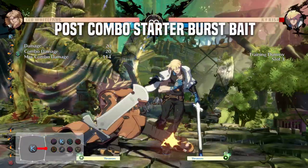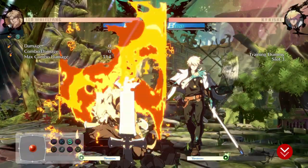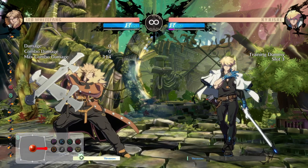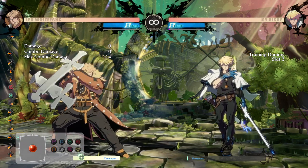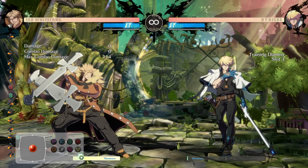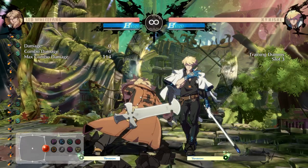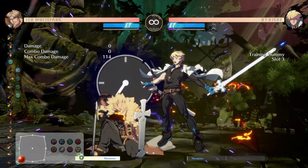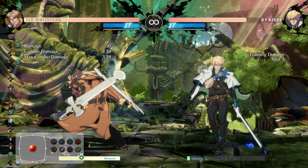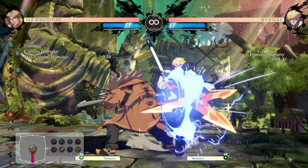Here we cover them bursting as they get up, here we cover them bursting once the mix actually starts happening, and here we bait the yellow RC once they block one or two hits of the mix. For some characters baiting resources is a lot easier than others — doing this with Ram, for example, is super easy especially in the corner. The thought process combined with your in-game experience will reveal a lot of situations that are actually in your favor. The greatest thing is, once you find these spots it becomes less about practicing the baits and more about practicing the punishes, because baiting a burst gets you a huge counter hit and the same goes for yellow RC. Give this about three minutes of practice to find one or two spots, then you can take it down to one minute minimum and just focus on the punishes.